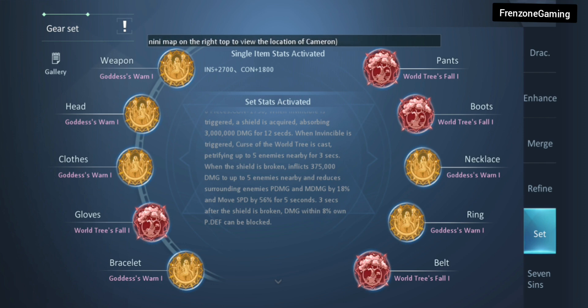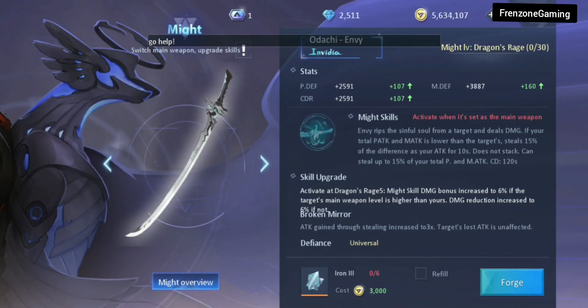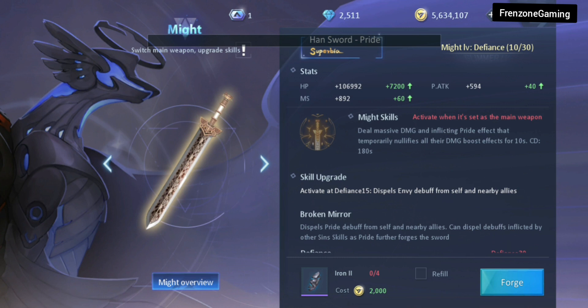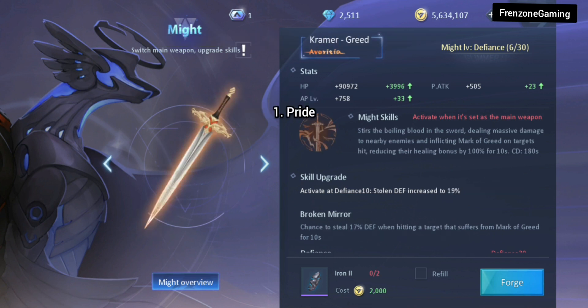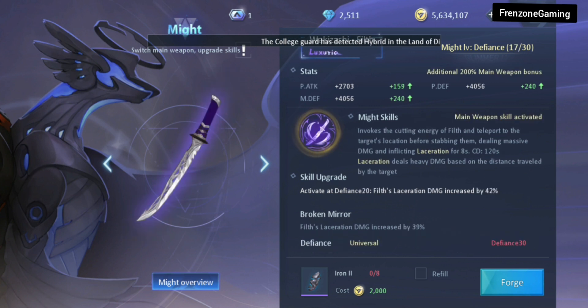For seven sins, the first and best I'd suggest for the fighter is pride, followed by wrath. These two seven sins are very good and useful for the fighter class. If you don't have either, you can always keep using filth — filth is best for any PvP situation.